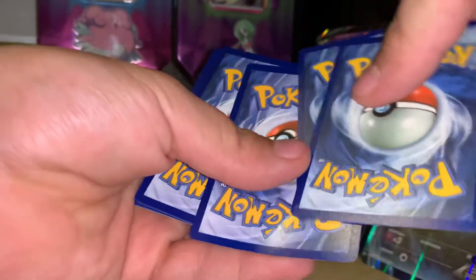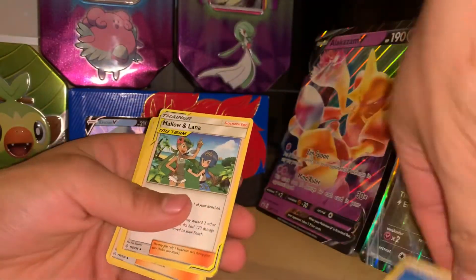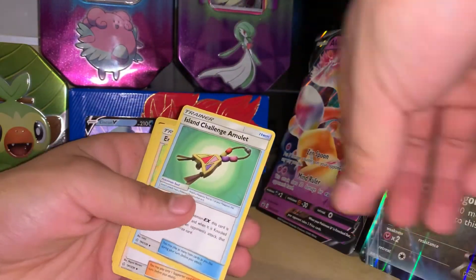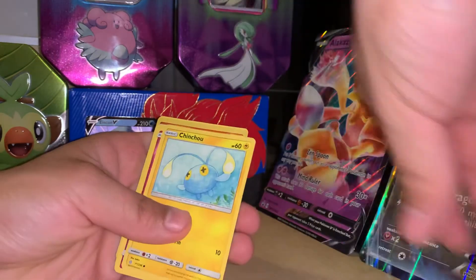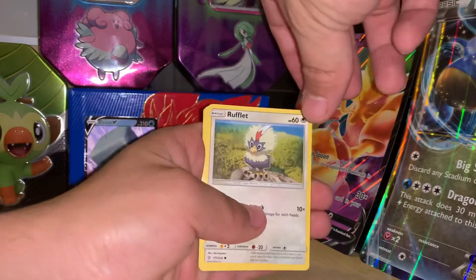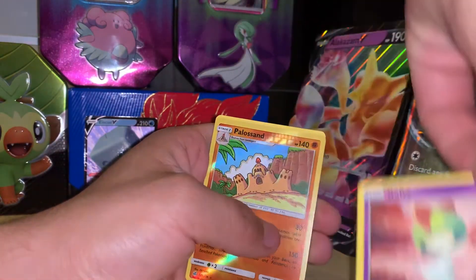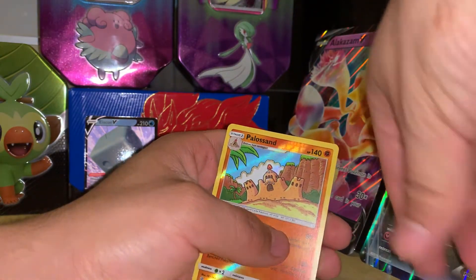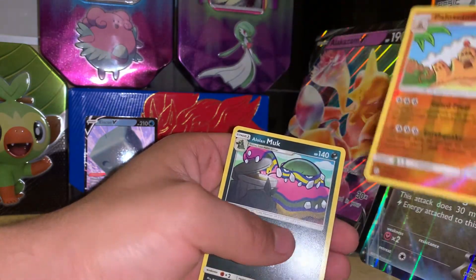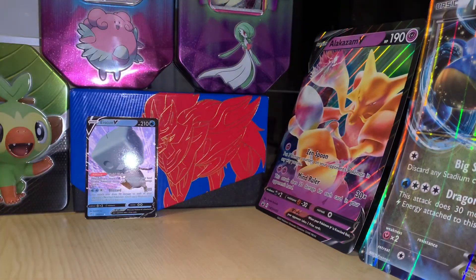One, two, three, four — Drip energy, let's go! I guess this is a water-type day today. We got: Huzzur, Rufflet, Oddish, Ralts, Palossand, and Muk. So we only got a Snom out of that pack.